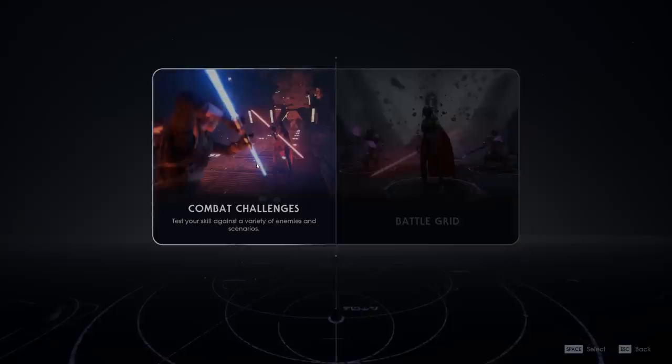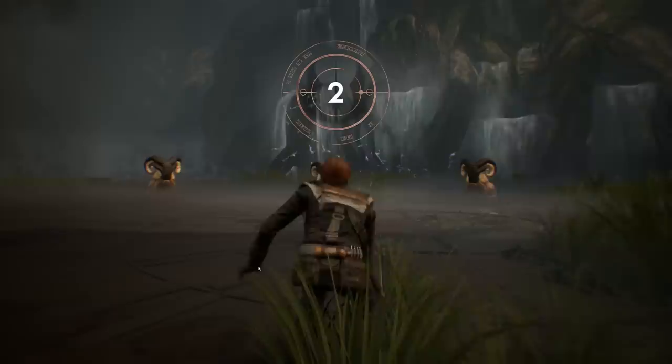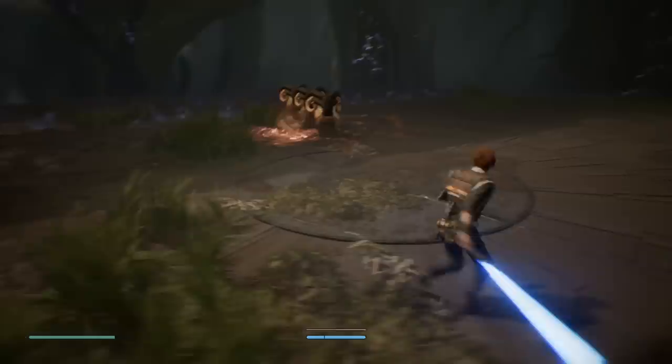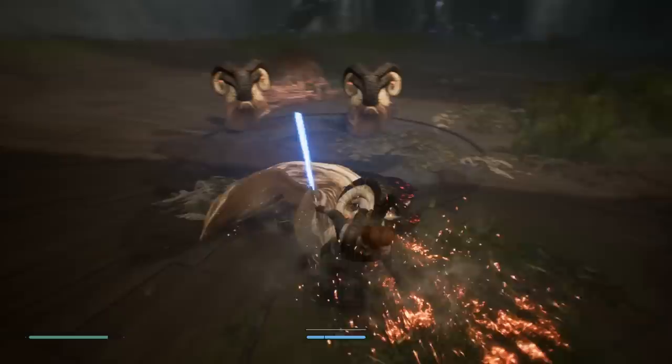Now there are combat challenges, which are also pretty cool — five different ways to play. Fend off treacherous force fauna and the Empire. I like how they call it fauna — it's the animals. We'll go to the first one: Kashyyyk, the homeworld of the Wookiees. We've got giant slug rams that vomit acidic bile — they're stupid and slow, but I should be able to just cut their heads off. That's only the killing animation, and that's why this isn't a 10 out of 10 game for me — it's still really, really good. I should be able to chop this thing into pieces.